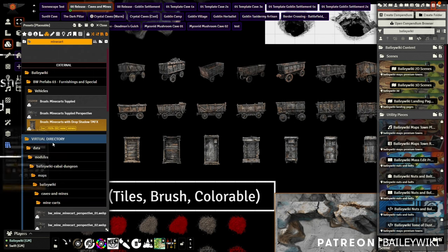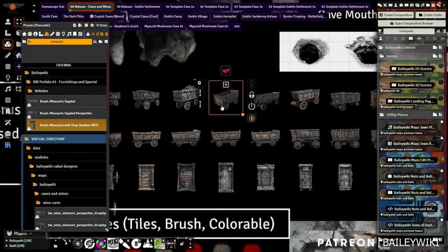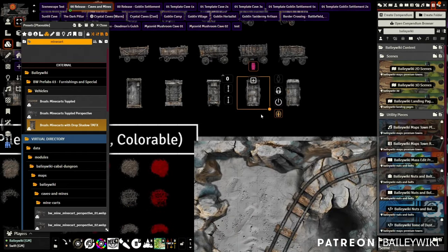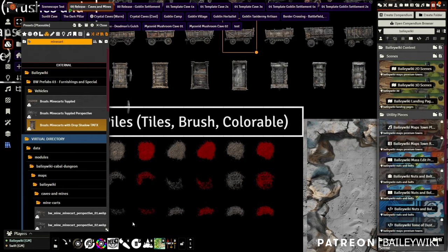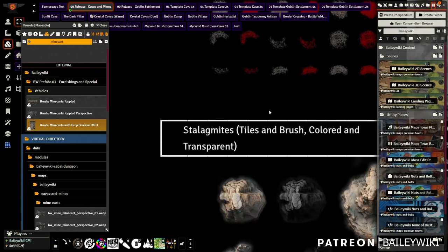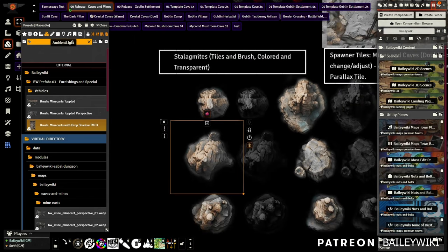In the tile section, search 'mine cart' and you can see the different brushes available. Add one to a brush and you can randomize mine carts around as much as you like. I included side-view mine carts and perspective ones, because it's nice to show mine carts toppled over on a pile of rubble. You also get different dirt piles including colorful ones — really valuable if you need to throw dirt down and match it to certain surroundings.